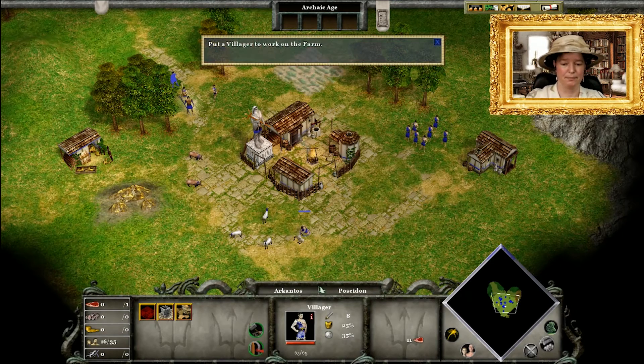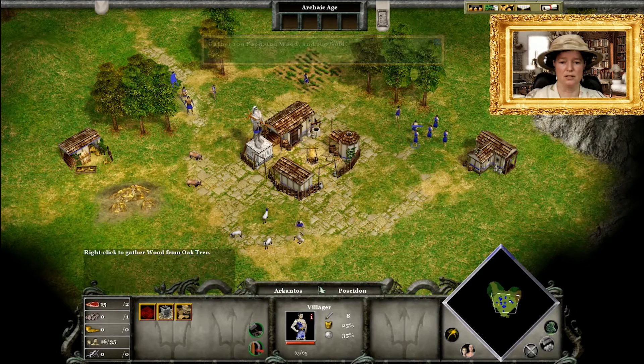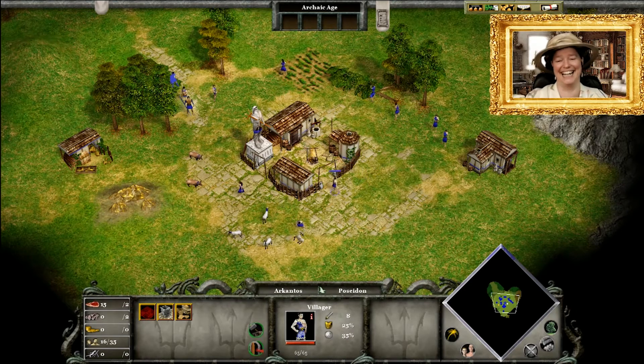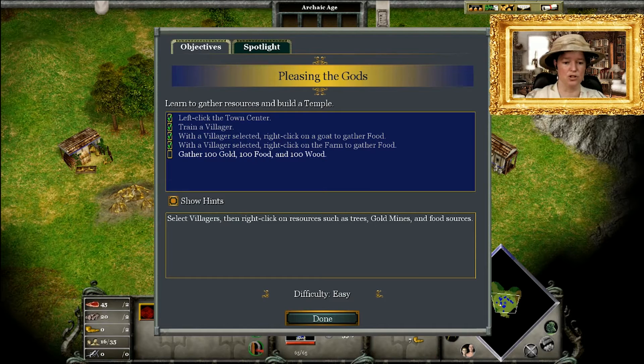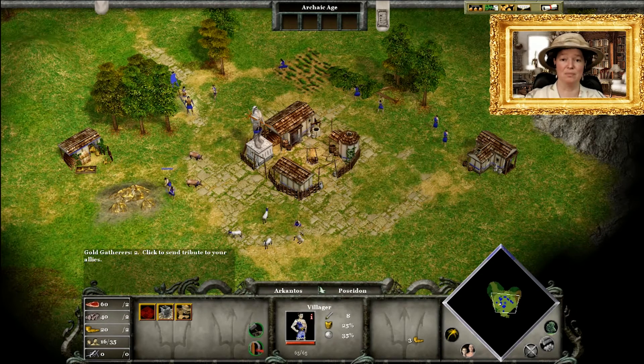Select another villager and put him to work by right-clicking on the flashing farm. Then select a villager and right-click the wood resource — off you go chopping trees! Let's check the objectives banner to see what's needed: gather 100 gold, 100 food, and 100 wood. Down here you can see how much food, wood, and gold you have in stock and how many people are working on each.